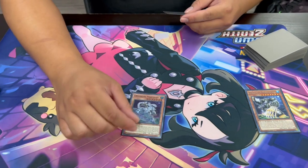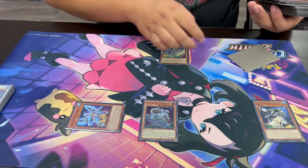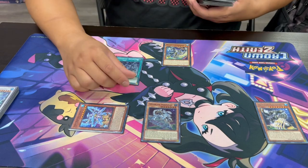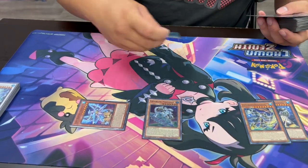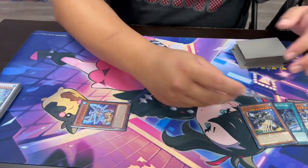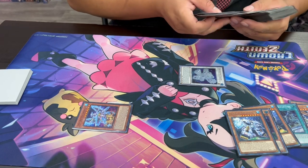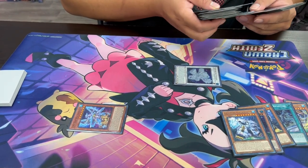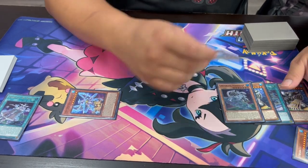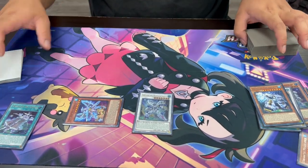Tribute one Level 8 to special summon Mcpolar, activate Mcpolar's effect to search for your Bright Knight. Special summon Bright Knight, search for any spell — in the worst case grab Departure. Activate Departure, sending a Level 8 from hand to grave, then search for two more Earthsartics and tribute one to special summon another. Sync the Level 7 and Level 8 together to make Polari, which then allows you to activate Big Dipper. Big Dipper lets you banish an Earthsartic from your grave to bring back a Level 8, which you can then Synchro Summon into any of your Synchros. This basic play off of just opening a bunch of monsters still gets you all your setup for your opponent's turn, where you'll be able to search and accrue counters.